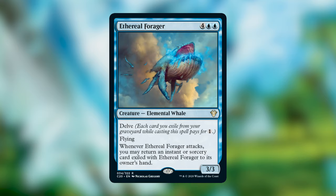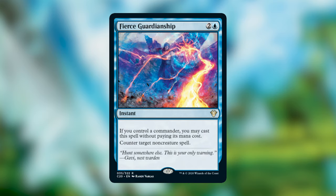Ethereal Forager is a four-blue-blue Elemental Whale with delve and flying. Whenever it attacks, you may return an instant or sorcery card exiled with it to its owner's hand. It goes great in spellslinger decks, which are usually creature-light. Not only does it have a solid 3/3 body with evasion, but it can recover instants and sorceries you exiled while delving. I really don't see why you wouldn't want this in a spellslinger deck.